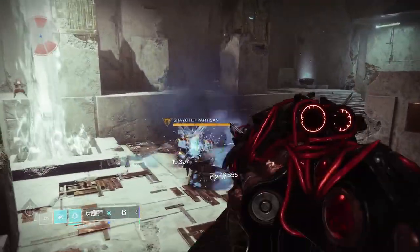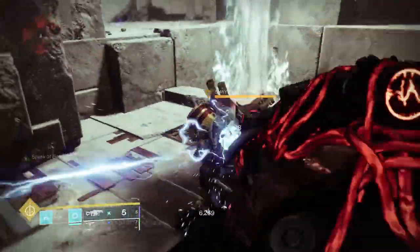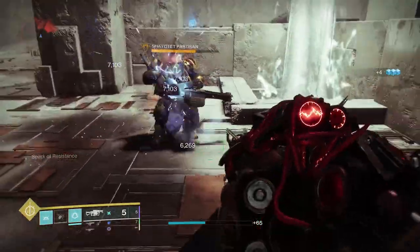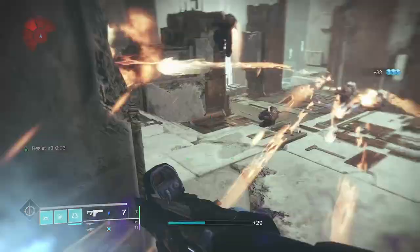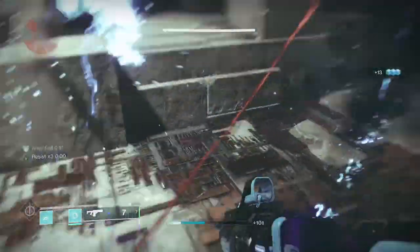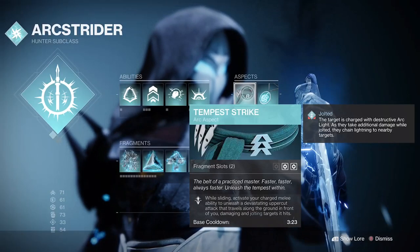For our next subclass we'll be moving over to Arc, but I just want to quickly break down Jolt. Once we've jolted a target it's going to do additional Jolt damage — in this case it's 62 — and we can do that with either weapon or ability. You see it's 62, 62, 62, because we've got the Anarchy planted on it and it's constantly doing that additional Jolt damage. With this I want to use the Tempest Strike, which consistently does that 62 Jolt damage every single time.